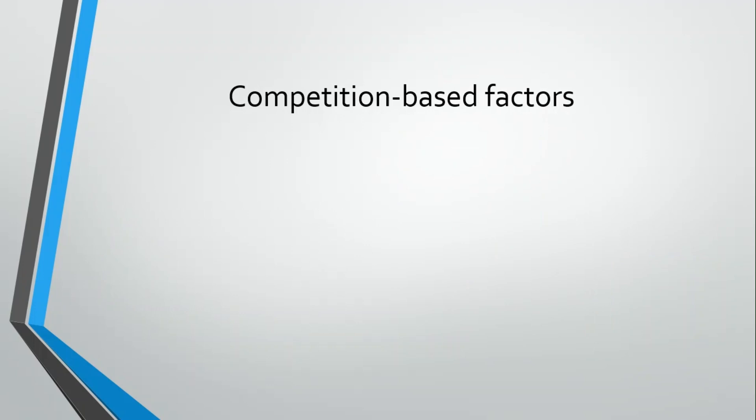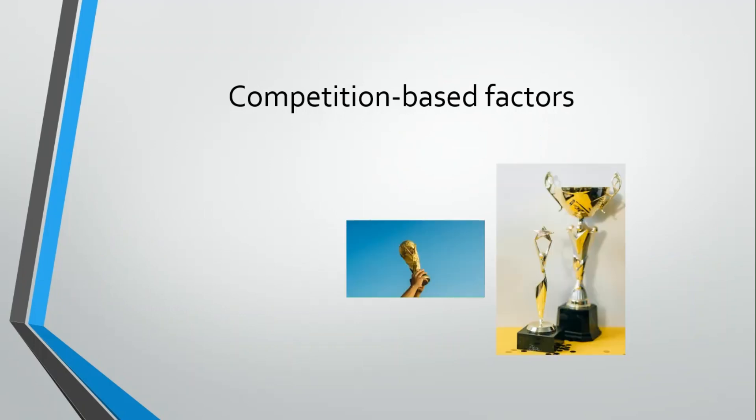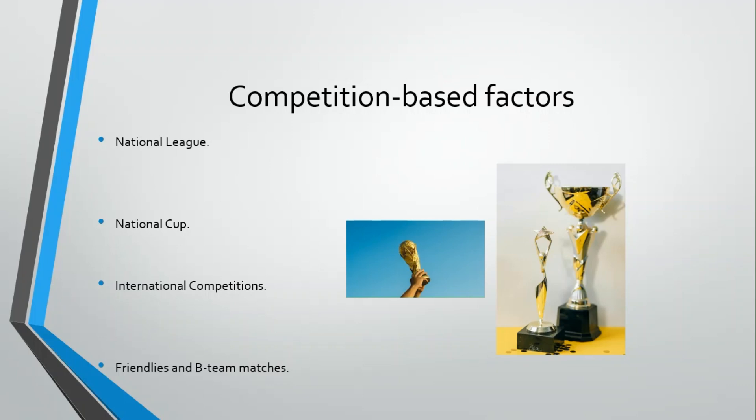Then we have the competition-based factors. The price of each ticket for each match is 200 — it doesn't change regardless of the competition you're playing. The same happens to your money-making facilities; all of them will produce the same revenue regardless of the competition and are based only on the level you have those facilities at. However, the revenue produced during the matches is distributed differently depending on the competition you are playing, and you can also get extra money based on specific features of each competition. In the game we have three official competitions: the National League, the National Cup, and the international competitions — which can be two different types. Besides, you also have friendlies and the same competitions for your B-team.